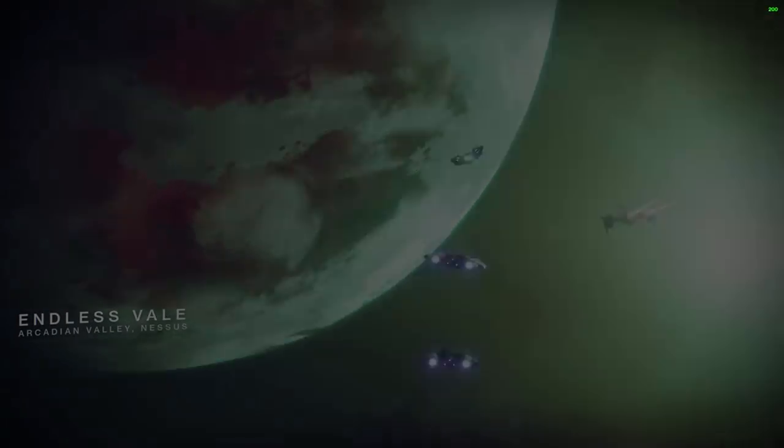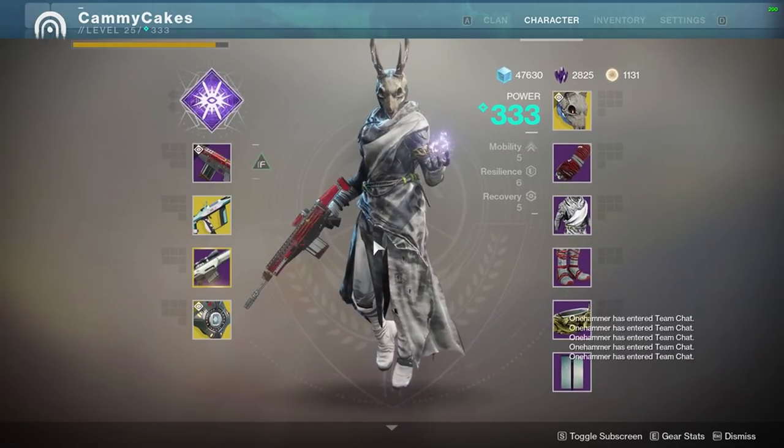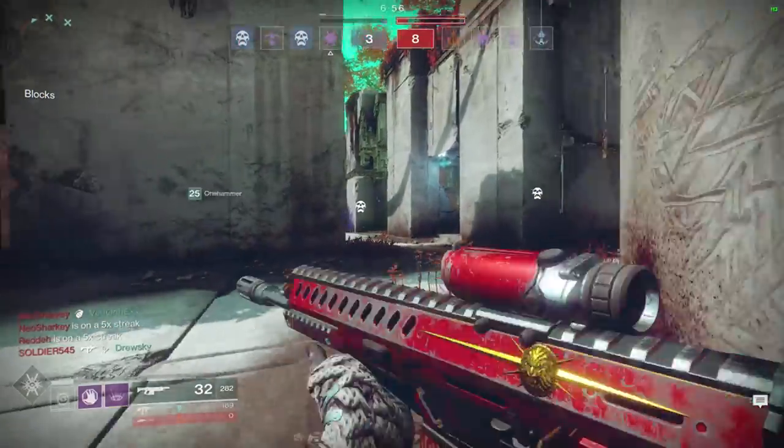But like I brought up at the start of the video, it's best to pair the Lockwitter with an Empowering Rift. Without the rift, it takes a combination of headshots and body shots — 8 bullets to kill a target. But with Empowering Rift, it just takes 8 body shots.